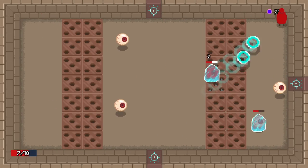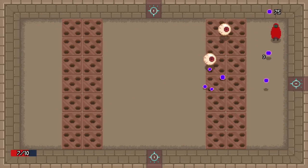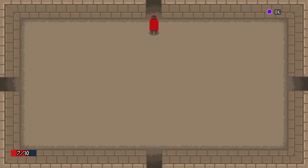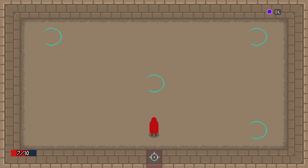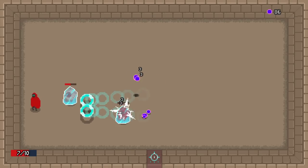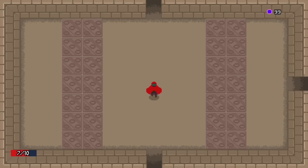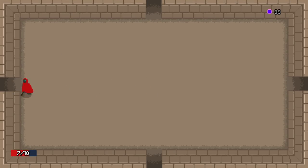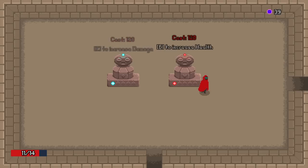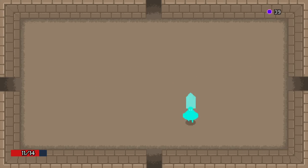There's spikes — that'll change up how we have to interact with things for sure. I took three damage out of my ten. We have 99 so let's increase our health — it goes up to 14. I don't know if we have a map or anything.